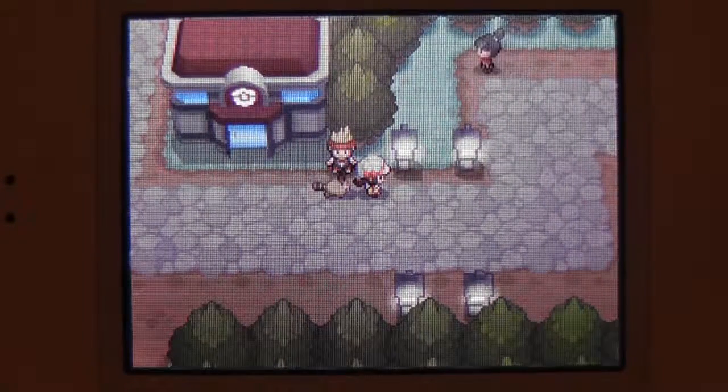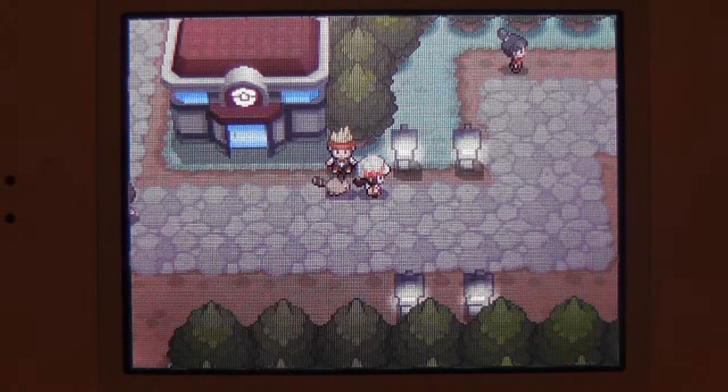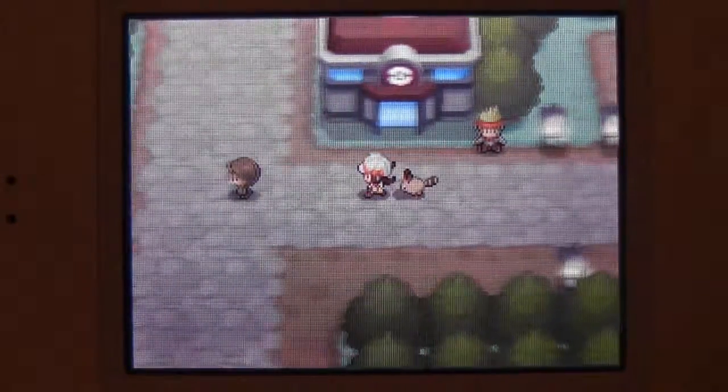If you give him a blue shard, he'll give you a Chesto, Oran, and Wiki Berry. If you give him a yellow shard, he'll give you an Aspear, Sitrus, and Iapapa. And for green, Rawst, Lum, and Guava.